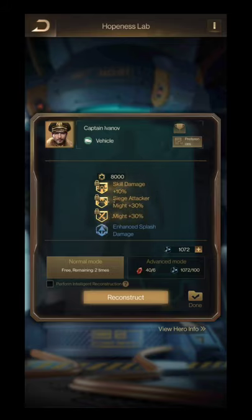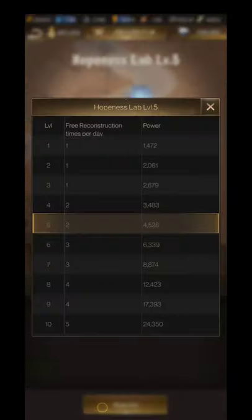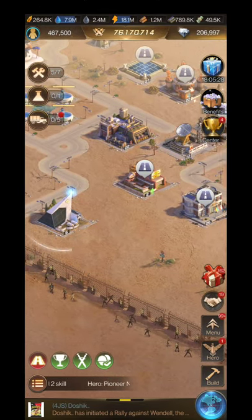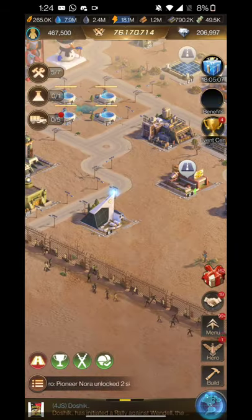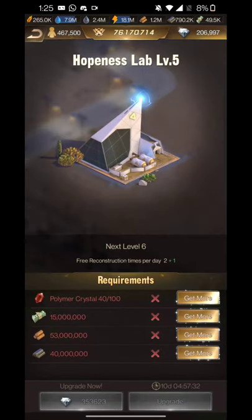Tip number five: free chances. I have two free chances for normal reconstruction because my Happiness Lab is level five. When you reach level four you get two chances per day, and level six gives three chances per day. Up to level five, no polymer crystals are needed — just cash, lumber, and iron. After that, you need 100 polymer crystals to upgrade to level six.